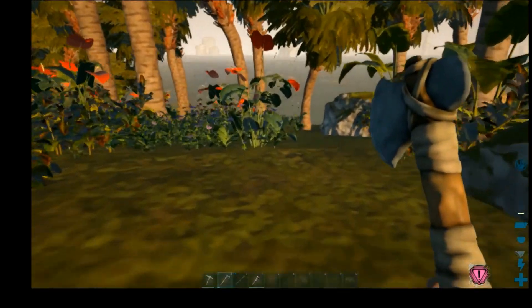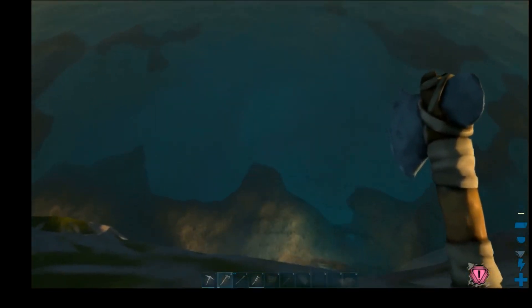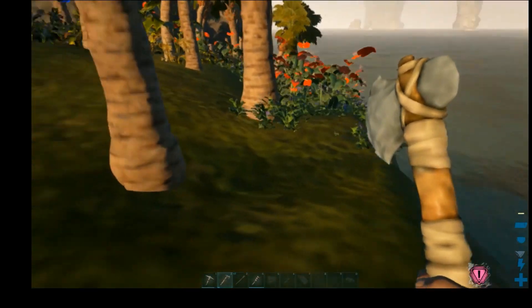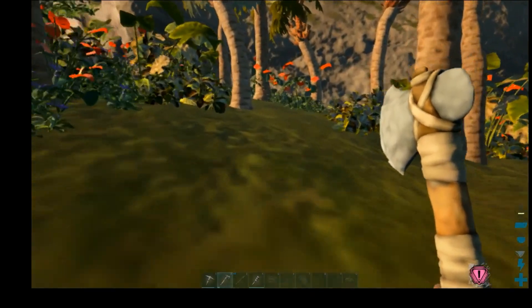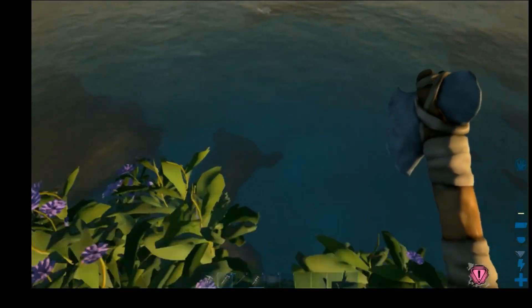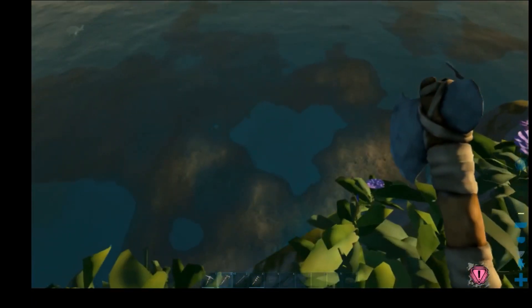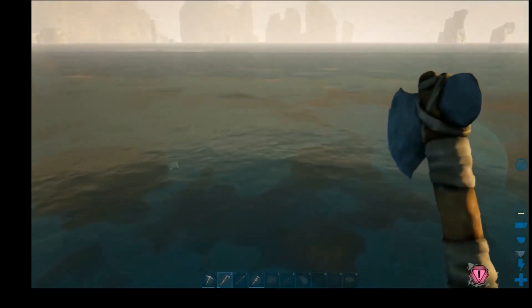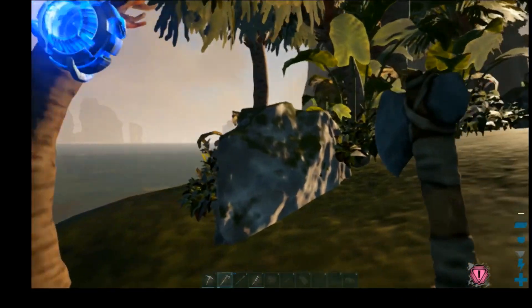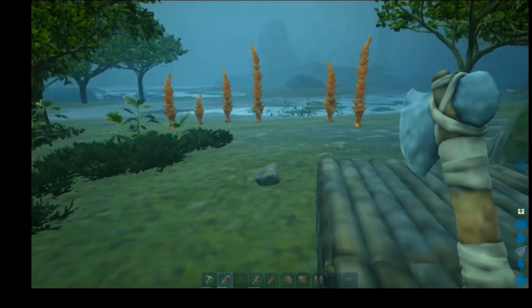In the ocean it's a little more difficult because if a megalodon comes for you it's going to tear your base apart. If your foundation is the only thing keeping it above the water you're going to lose all your stuff. That's why I'm starting in the bog, then moving to build an ocean safe house once I have stone, because the only thing out here that can damage stone is a Dunky and the Dunkleosteus are pretty deep — you don't really have to worry about aggroing them most of the time.